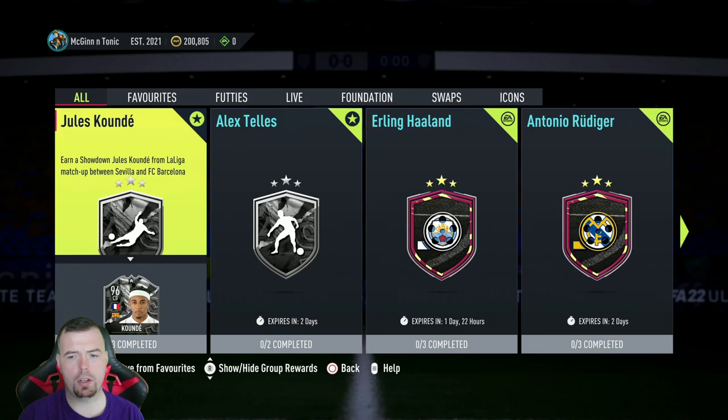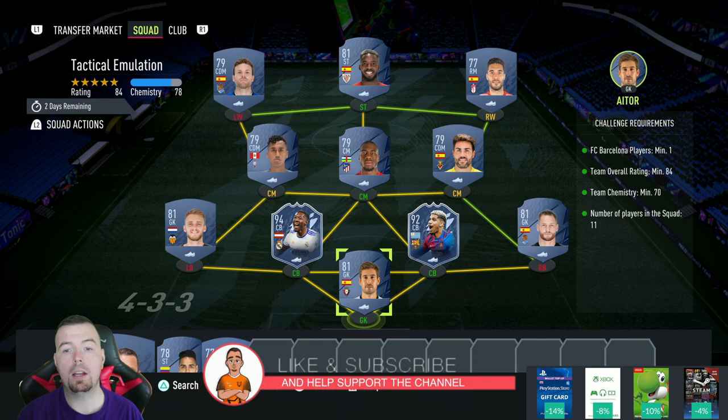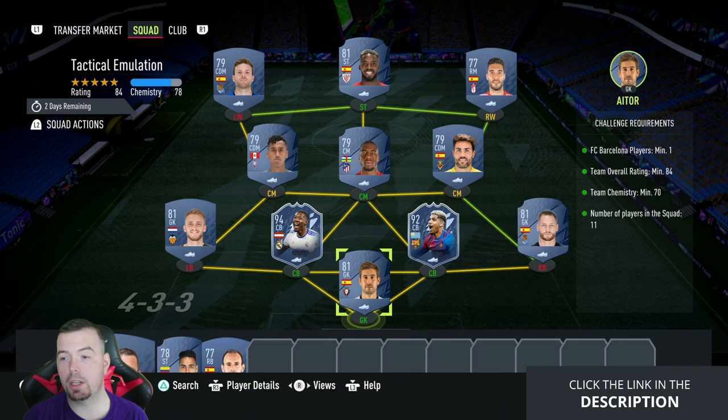He doesn't have any traits, which is surprising. This one is actually more expensive than Telles. There are three SBCs to do. Just to let you know, these prices are from the time of doing this SBC, which has been out for about an hour — by now, stock prices will of course be cheaper, and prices do fluctuate. Requirements for the Tactical Emulation SBC: you need one Barça player.